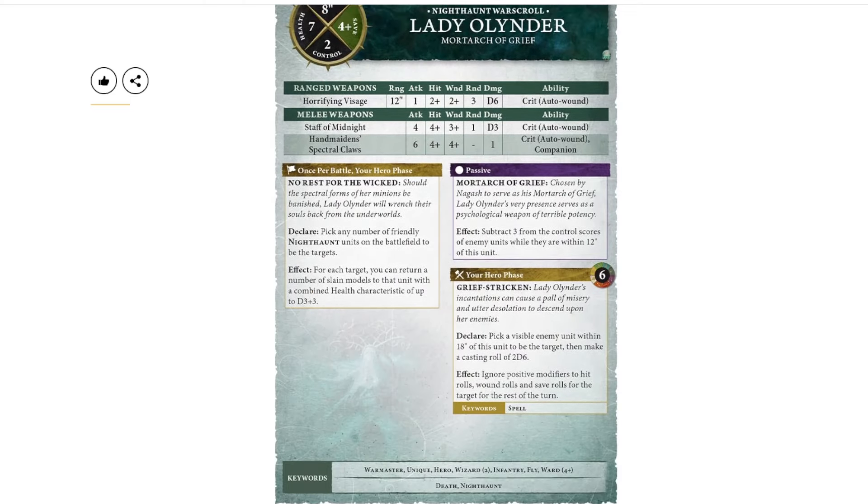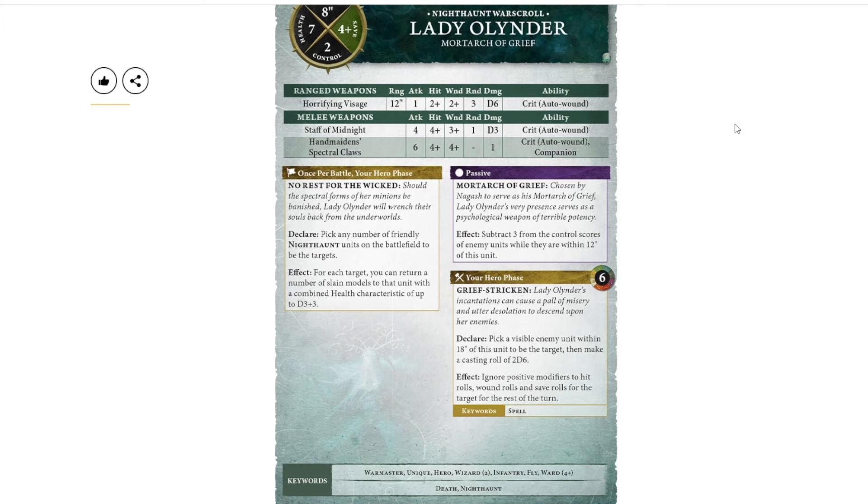On to the units. Lady Olinder got a bit nerfed — her shooting attack is no longer crazy strong. She used to do around three and a third mortal wounds on her best day; now it's down to about two and a half at minus three rend. She can't even bring down an average foot hero with that. Some things did get buffed though: she's subtracting three from control scores for all enemy units within 12 inches, which is pretty strong if you're bringing the weight of models typical for Nighthaunt.